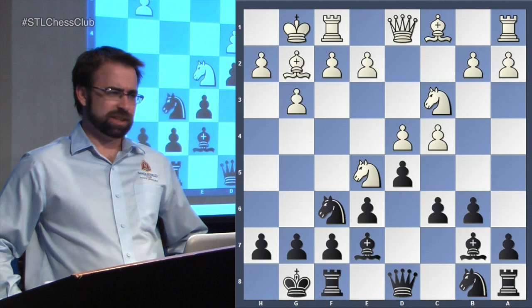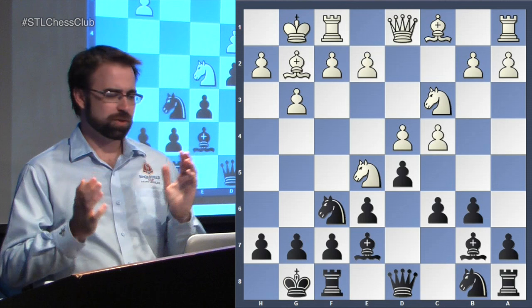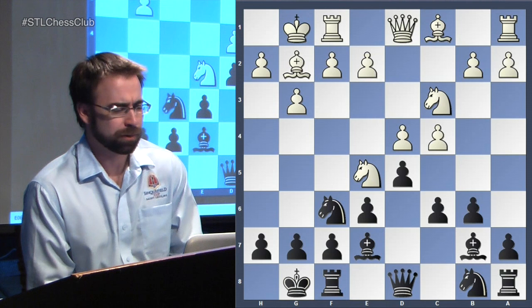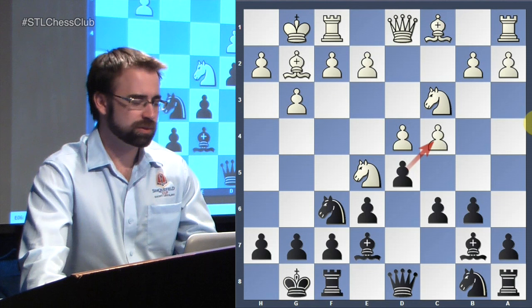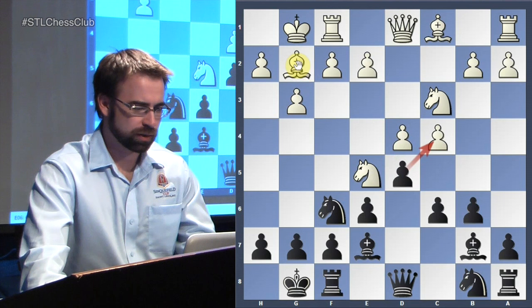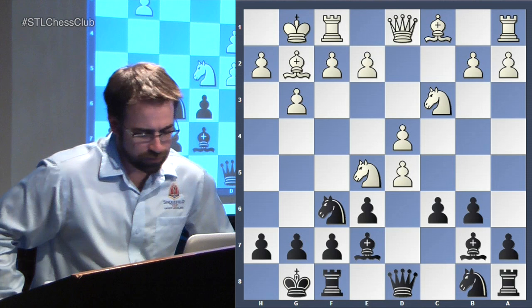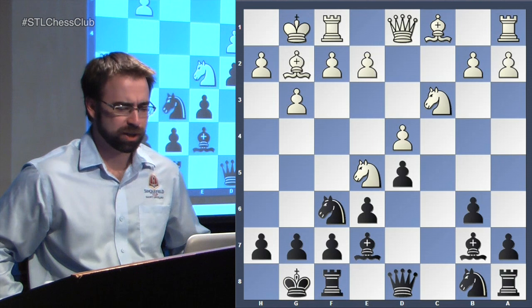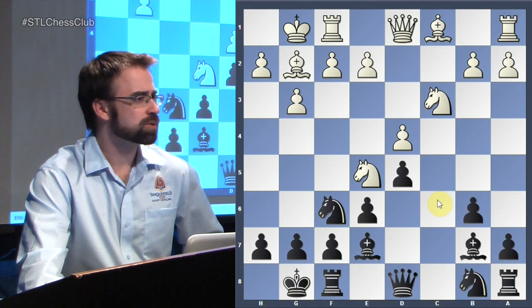White actually made the first positional mistake of the game, playing listlessly without purpose. He takes on d5, but the tension in the position actually really favors white — black is never really threatening to take, and it's positionally undesirable for black to do so. Choosing to release the tension immediately is a mistake, and it lets black get a very solid position. He takes back with the c-pawn, freeing the bishop that was stuck defending an awkward pawn.